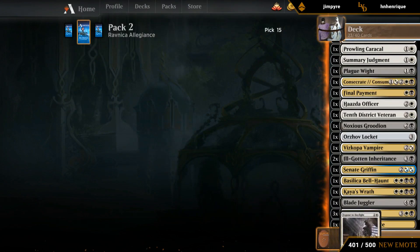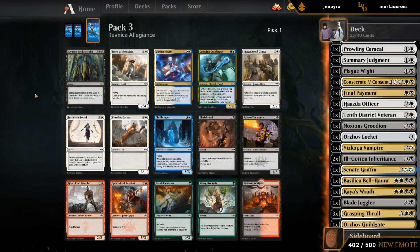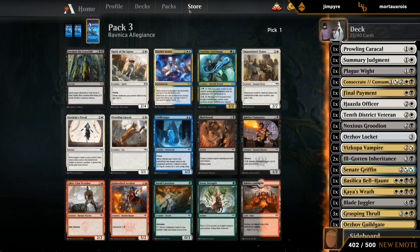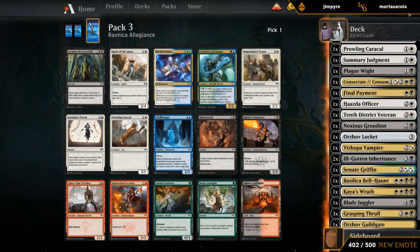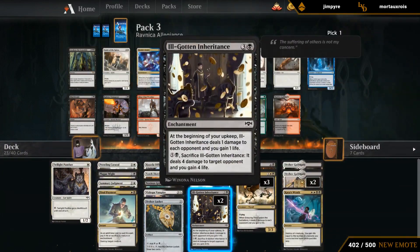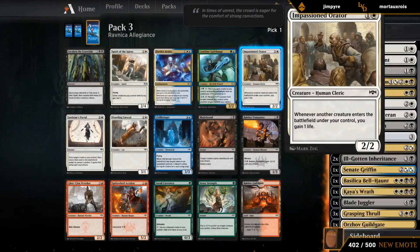We could build like a 60-card deck with this draft almost. We have Spirit of the Spires as another four-drop, but I think I like the Orator more — just as a two-drop that can gain a bit of life back. Our four-drops are pretty stacked already: Consecrate, Griffin, Bellhaunt, and double Inheritance are all cards we're realistically going to cast on turn four. Whereas we have very few two-drops.